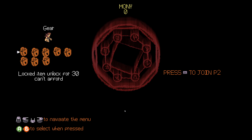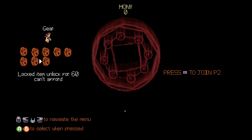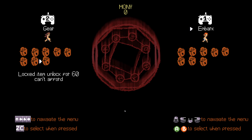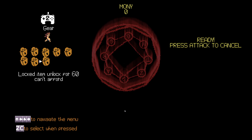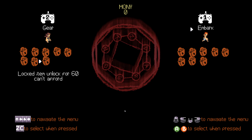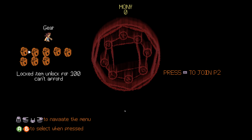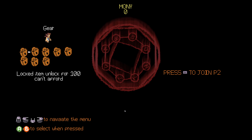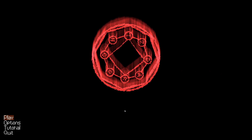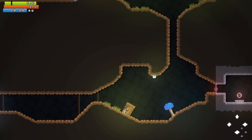Yeah, it's extremely hard to see. Wait, what? How did that cause a player 2 to appear? A, B to select when pressed. Oh, embark. That's how you start the game, okay.